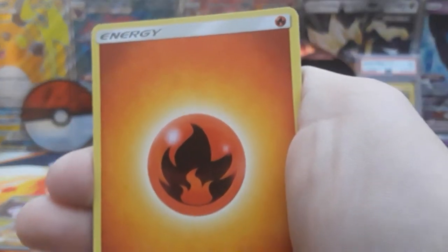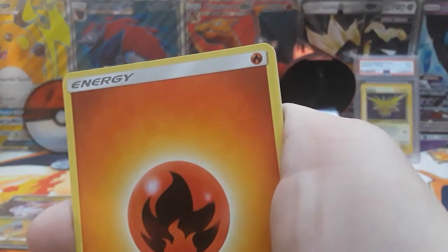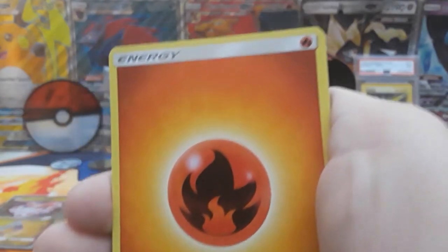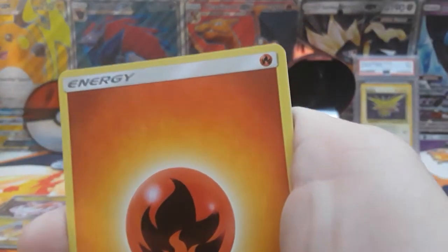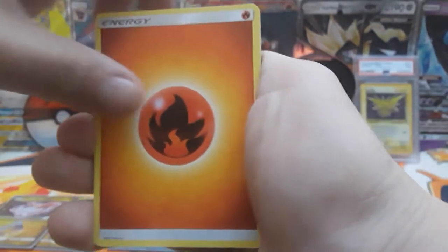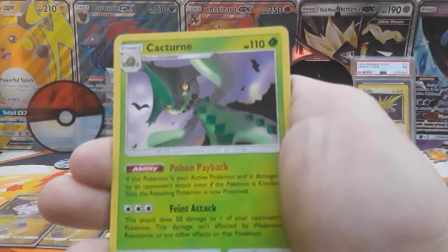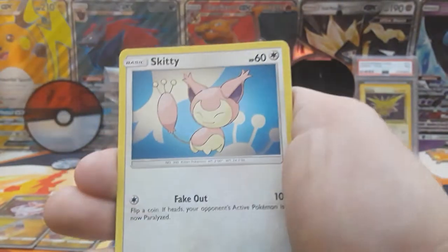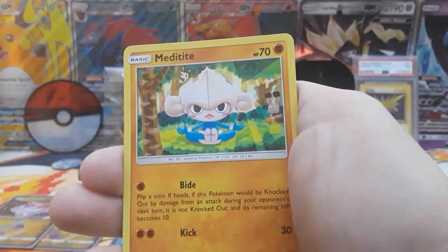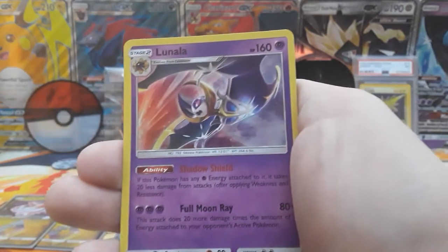We have three packs left, including this one. We have to get at least one more ultra rare to make this an average box. Right now we have five ultra rares and two prism stars. I don't think we're going to get any more prism stars — I just need one more ultra rare. Fire energy, Tate and Liza, Bill's Maintenance, Cacturne, Seedot, Skitty, Alolan Rattata, Torchic, Meditite. Gunspar is the reverse. And then our rare is going to be a holo Lunala.